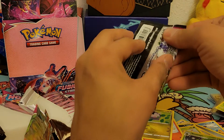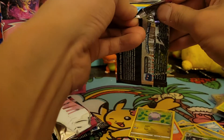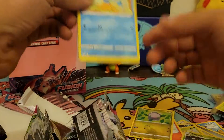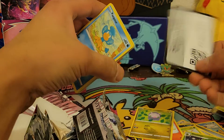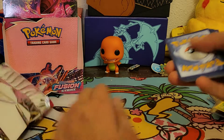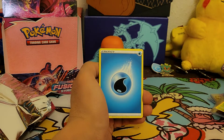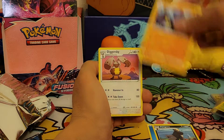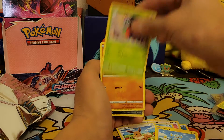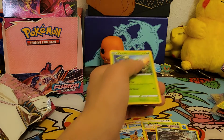We need to pull a rainbow rare, a hyper rare, or something sick out of this pack. Okay there's the code — final pack! Can we get some last-pack magic? Thanks for watching today's video, hope you guys had a good time. Leaf energy, Water energy, Pangoro, Grapplin, Diggersby, Pampor, Eevee, Shinx, Shelmint, Drillbur, Glarian Linoone, and the final card is a Virizion non-holo rare.